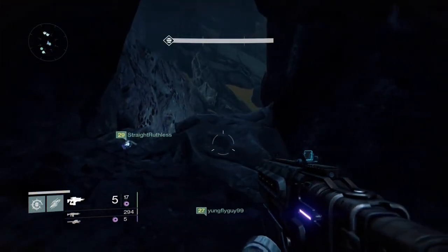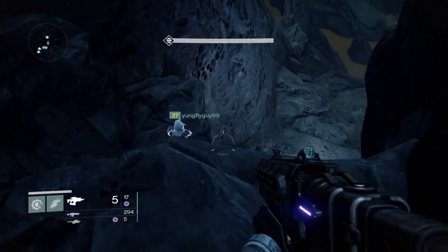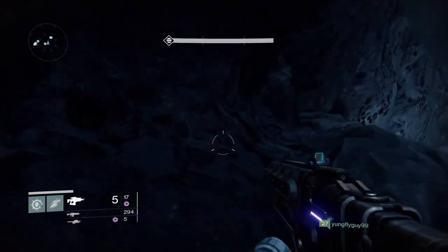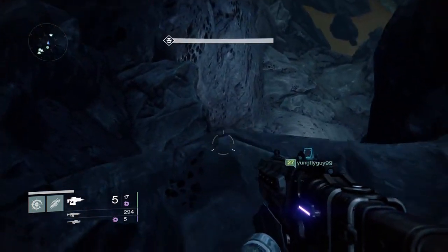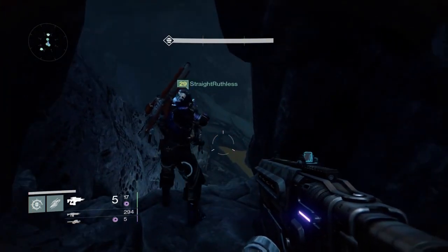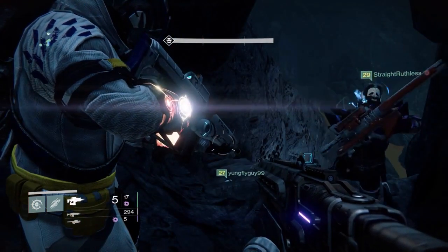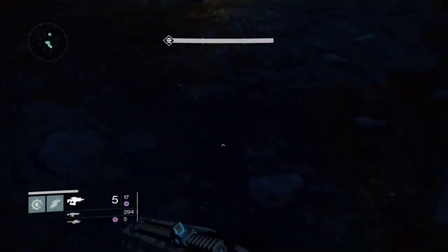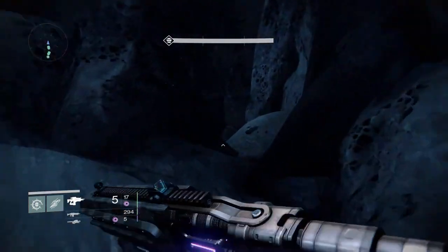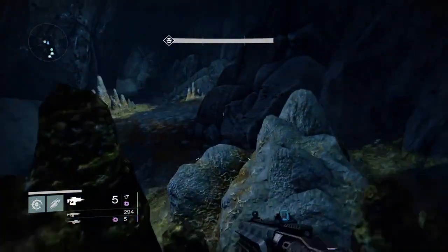As soon as you jump down, go straight to your left and it's right there. You always have to wait for your teammates because you don't want to open the chest without them — if they're too late they can't receive anything. We're still waiting for my friend young fly guy. As soon as you get up here, run straight on the path — there's no other way. It's actually easy, just follow the openings.